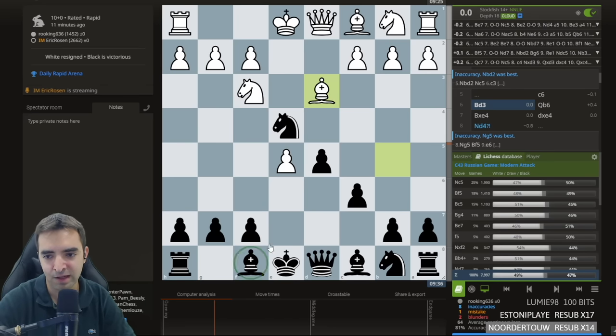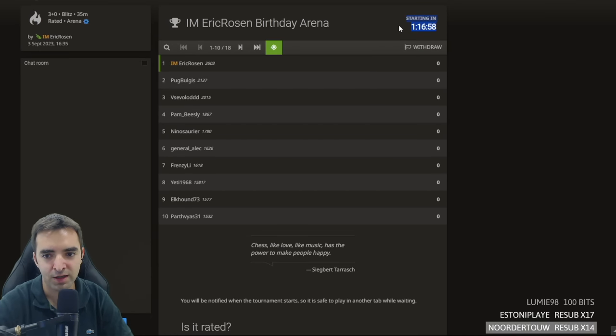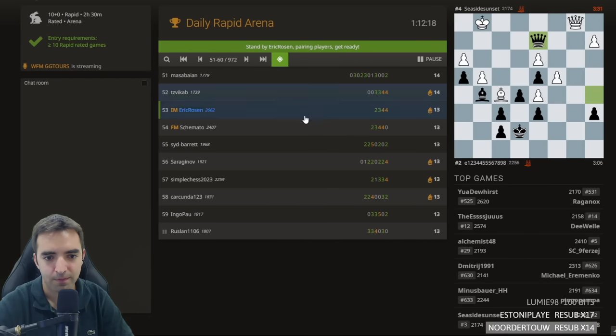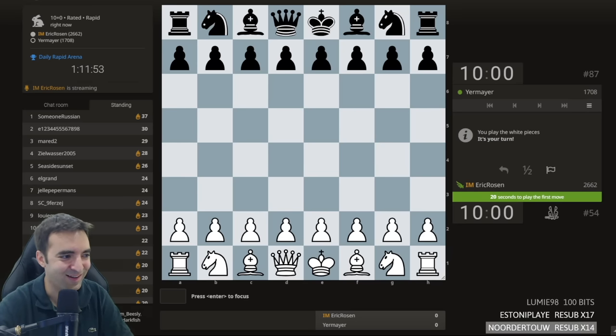In this position bishop e7 is the best move, or knight a6 — bishop e7 is probably most natural. For anyone just joining, we're doing a viewer arena starting in just over an hour and 15 minutes. Feel free to use the join command — it'll be a blitz tournament. For now I'm playing the daily rapid arena. How are the standings? I have 13 tournament points; the leader has 37, so it might be hard to win the tournament.